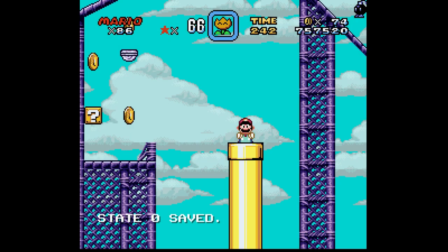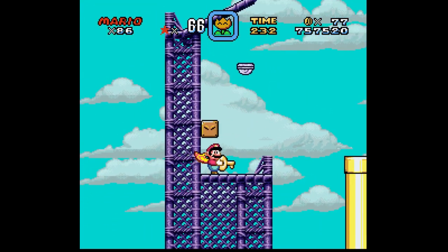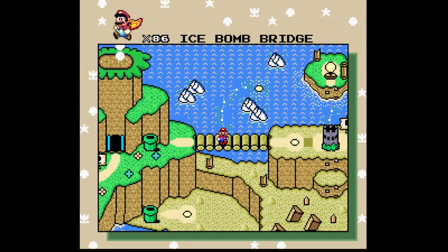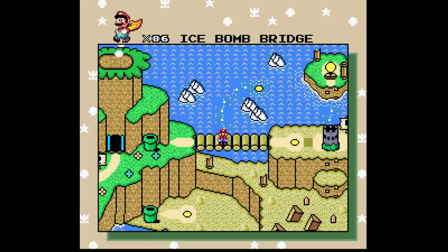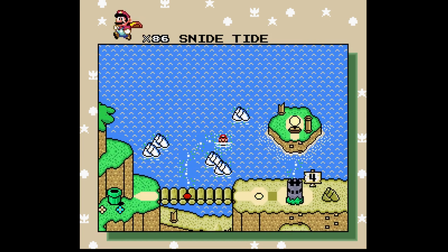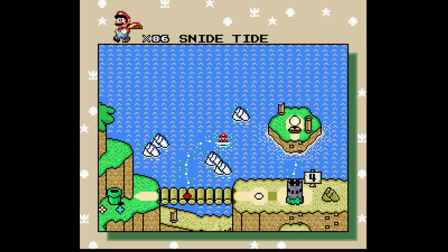This should be where we wanna go. There's our key, and our keyhole is above us. There we go. Ice Bomb Bridge used to be called Ba-Bomb Bridge, and it was where Cheese Bridge Area was in Super Mario World. Anyways, our next level is Snide Tide, which was called Aggressive Water in the original game, and it was where Soda Lake was in the Super Mario World map.